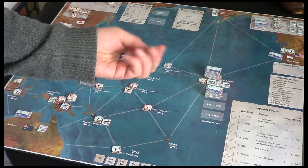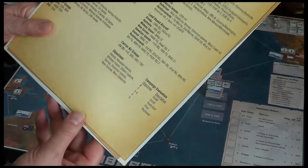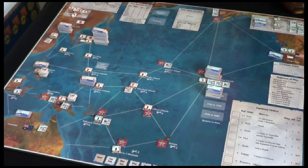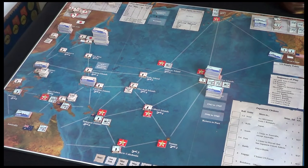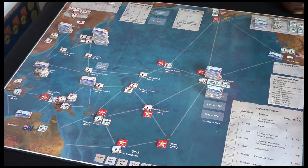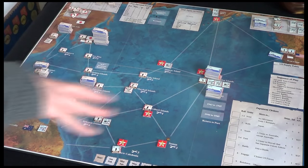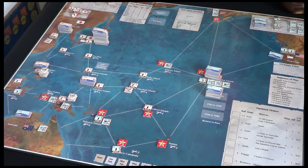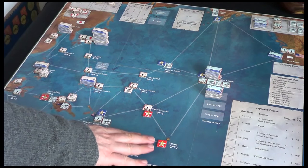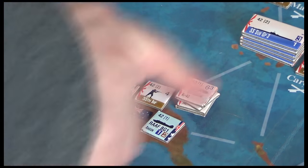Next we're going to place our objectives on the map. We talked about how many objectives we hold determines our level of success, so let's mark those now. We begin the game holding some of them. If the US are the only force with land-based aircraft or infantry at a location, we control that objective. If there are any Japanese land forces, or if there aren't any US land forces, it remains under enemy control. So at the start we've got New Guinea, the Gilbert Islands, and Samoa — Samoa unoccupied. There's a battalion of Japanese forces down here, and at New Guinea we're likely to see some conflict.